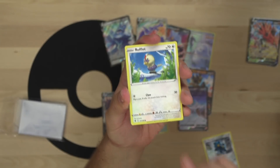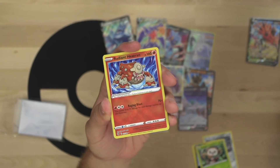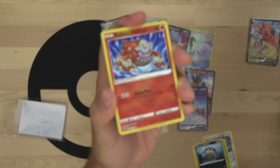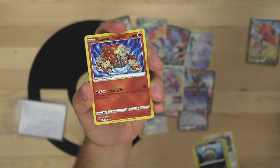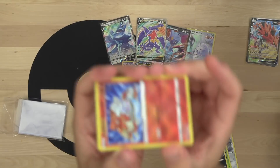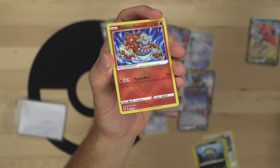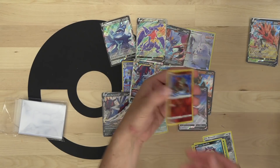Bronzor, Rufflet, Quillfish, Rowlet - and Radiant Heatran! Our first Radiant Pokemon of the opening. It's got a neat texture - different from the Japanese radiant Pokemon but neat and unique. It's not completely flat hollow, it's got some texturing on it with a cross-hatch thing going on. I absolutely love Radiant Heatran.